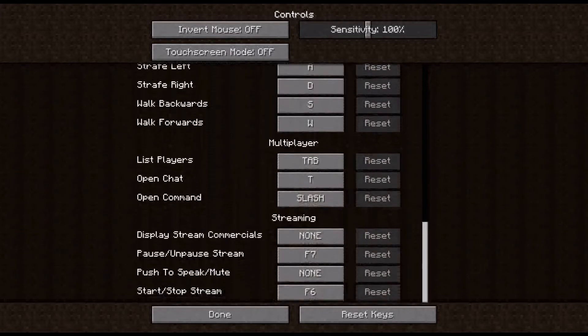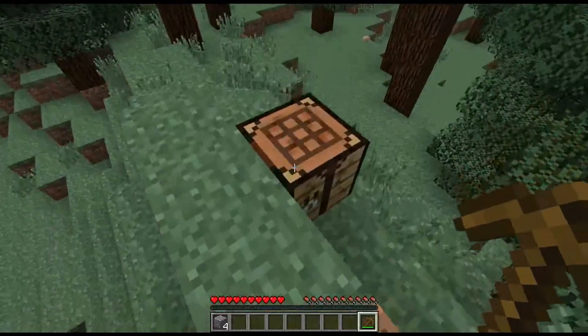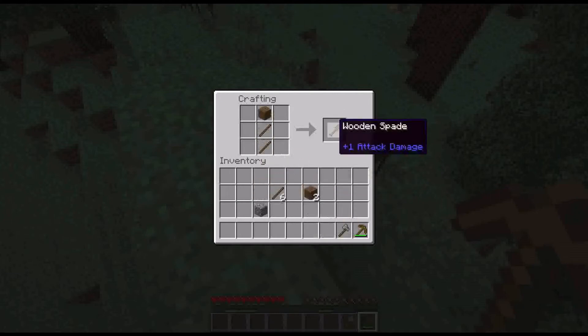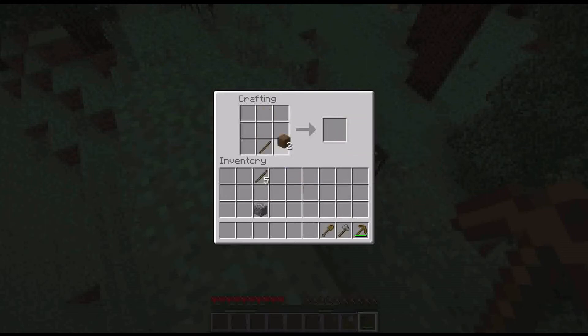The way you make an axe is two sticks and two blocks of material — like cobblestone — arranged like that. All crafting recipes are the same whether you use diamond, iron, gold, stone, or wood. To make a shovel it's like this, and a sword is like this. I'll make some more sticks here too.